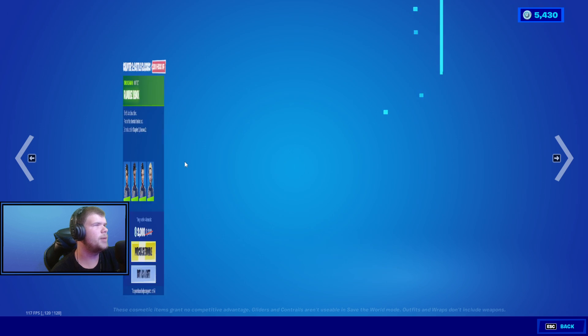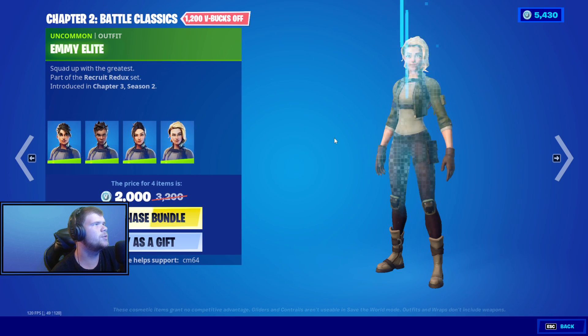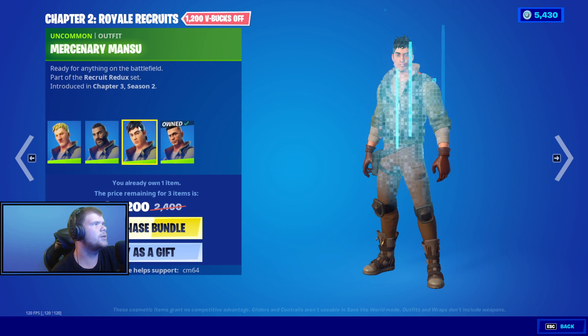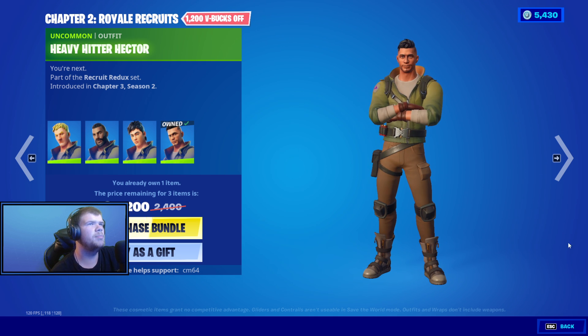The Chapter 2 Battle Classics are back, with the Ramirez Redux, the General Banshee, the Task Force Rio, the Emi Elite. We have the Jonesy II, the Captain Carlos, the Mercenary Mantis, and Heavy Hitter Hector — the best one, obviously.